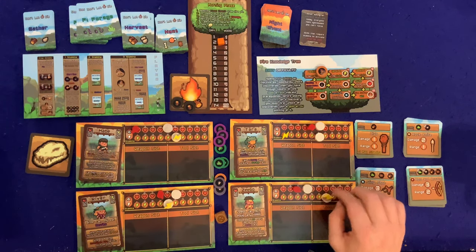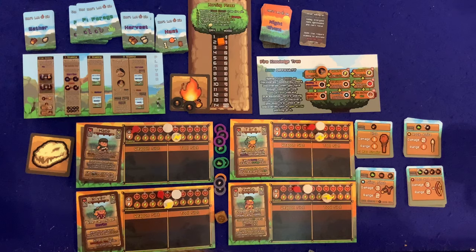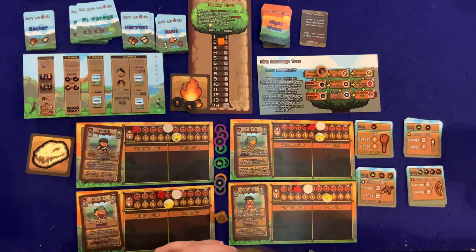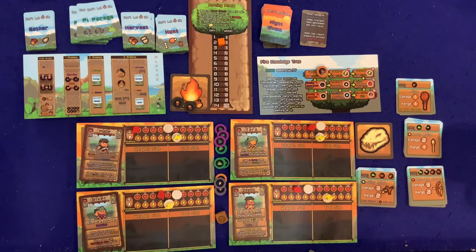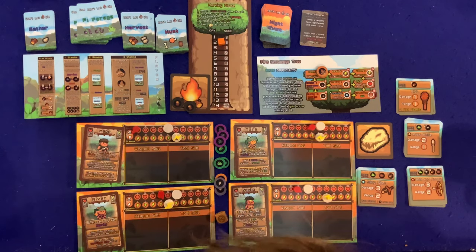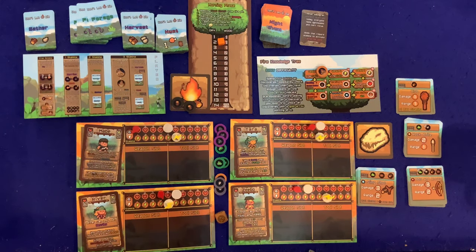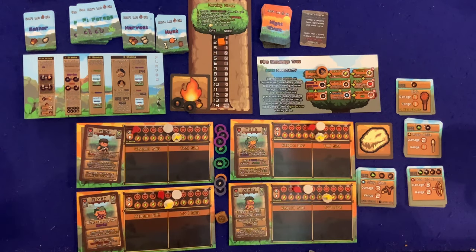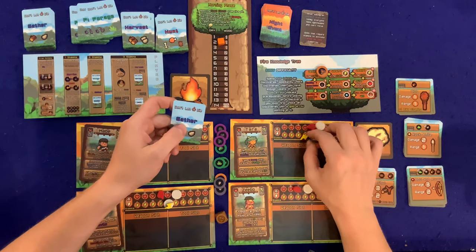Round two begins. Tara is first player. We need wood for the fire, so she's going to gather. She has enough stamina to gather three times. A saber tooth! She takes two damage. Actually I need to double-check — yes, she takes the correct damage. Eating is looking more appealing now. On her next gather she draws two wood — yes! Exactly what we need.